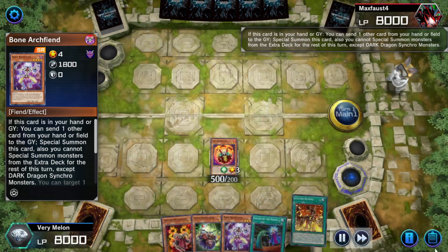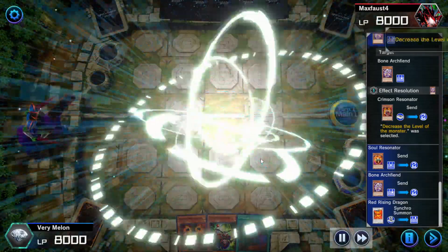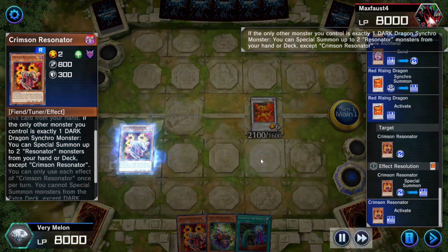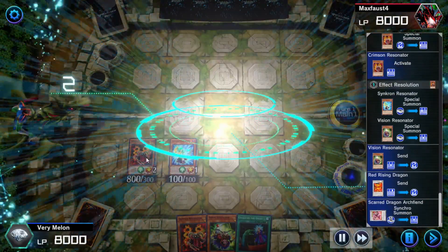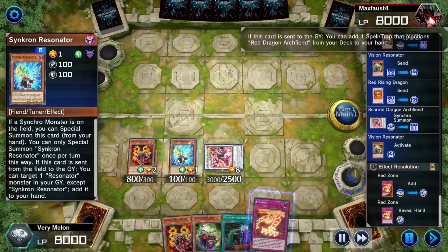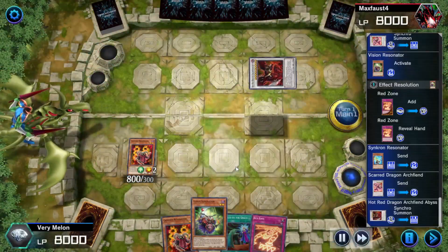The combo line here I'm doing is summon Soul Resonator using Bone Archfiend, adding Bone Archfiend to my hand with Soul Resonator. Then switch to summon Bone Archfiend by getting rid of a card in my hand or field. Then I send Crimson Resonator to the graveyard with Bone Resonator to use its effect to reduce its level by 1 to get Red Rising Dragon. Red Rising Dragon revives Crimson Resonator, then I get Synchron Resonator and Vision Resonator with Crimson Resonator's effect. This gives me Scarred Red Dragon Archfiend.